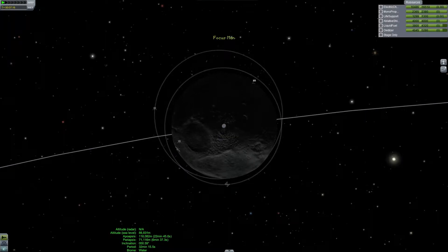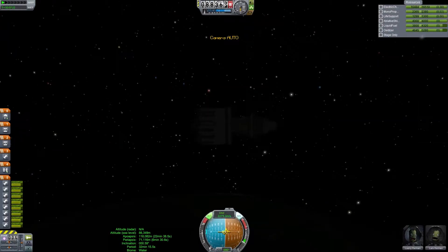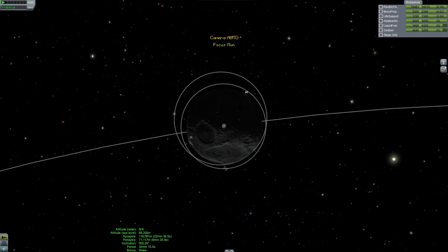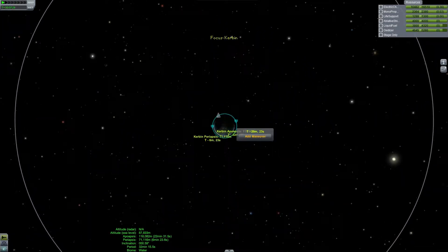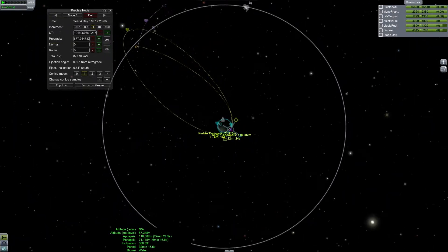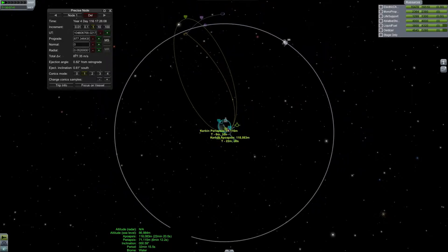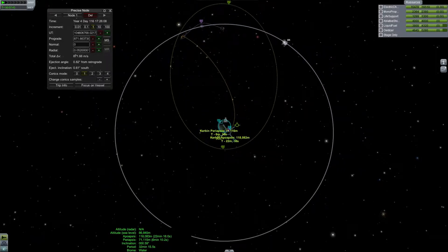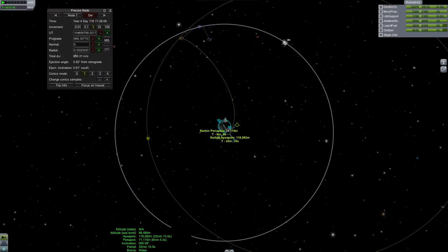We need to get ourselves into — just refreshing my memory — a clockwise orbit. So we need to burn in such a way that we wind up in a clockwise orbit. Did I say clockwork? I really said clockwork, didn't I? Look at that — that is a clockwise orbit around the moon.